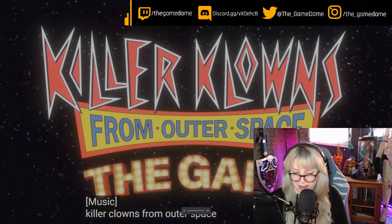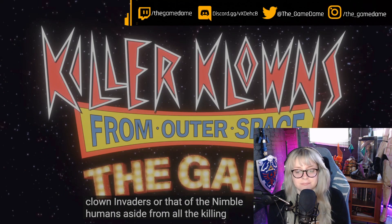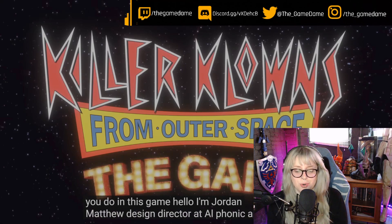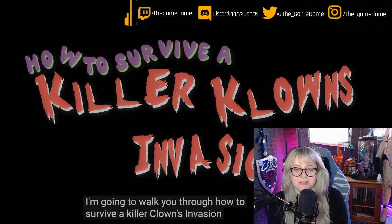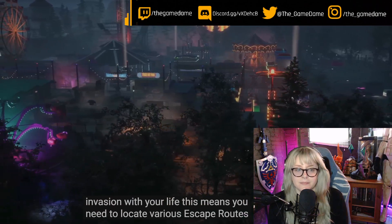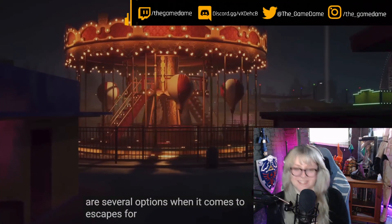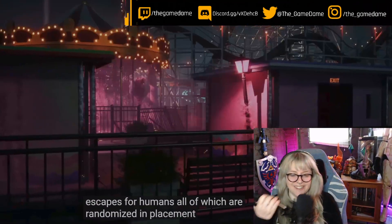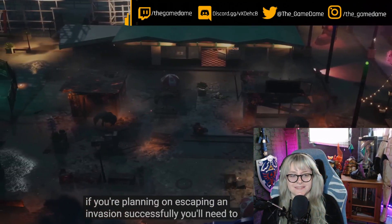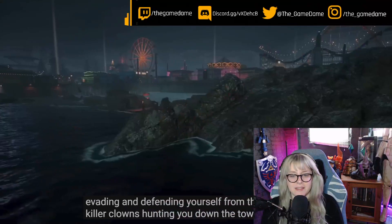Killer Clowns from Outer Space — the game — pretty loud. So, aside from all the killing that'll obviously be going on, the trailer's host Jordan Matthewson explains how to survive a killer clown invasion. As a human, your goal is to escape the invasion with your life. You need to locate various escape routes and find the necessary items to open them before the Clownpocalypse. All escapes require a different combination of steps to open, and you'll need to perform these steps while evading and defending yourself from the killer clowns hunting you down.